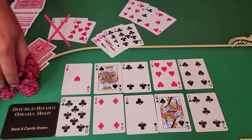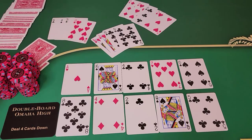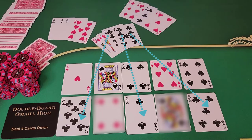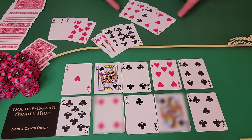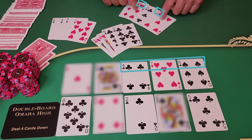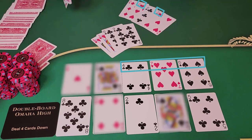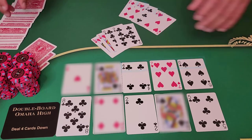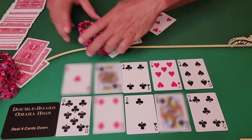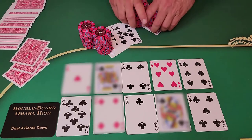They made a wheel on the bottom flop, but that is no good because clubs is beating it. As far as the top board, that six came in for that little inside straight wrap that he backdoored. Didn't win with the pocket eights on the bottom, but picked up a nasty little straight wrap. So it's a split pot game — half the money goes there, the other half goes there.